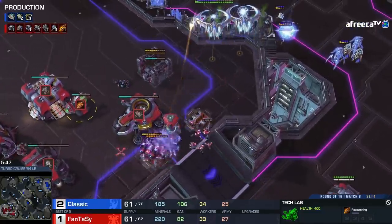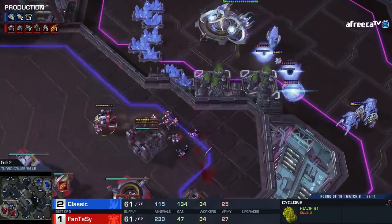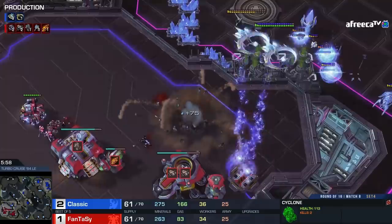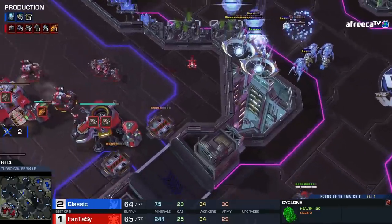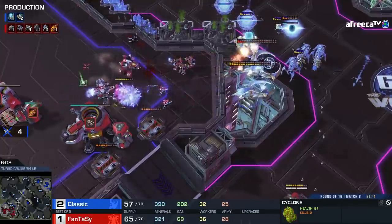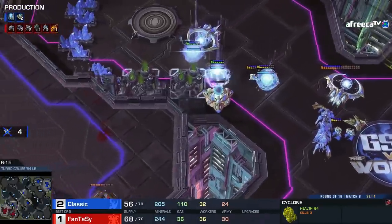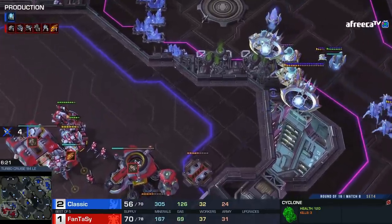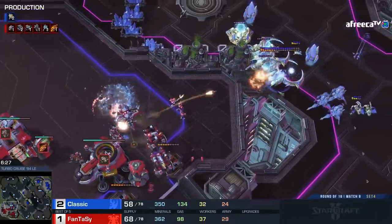This is a tough one — you have to keep your Cyclones alive, that's the most crucial thing. What he wants with that bunker is just to zone the tempests out so they have to attack a bunker, but he can't even get it up in time. He is making some Vikings as well. Two Cyclones now — hold on, he needs to turn away. Some miscontrol by Classic — oh my god, he gets the kill! Miracle play. Really important to get that kill; when the tempest count gets up to three, that's when the headache really starts.